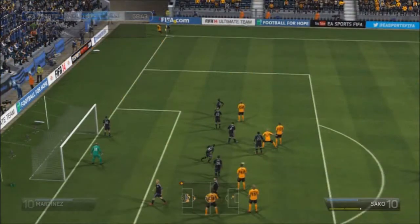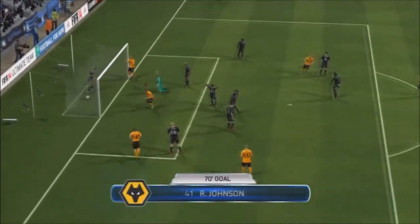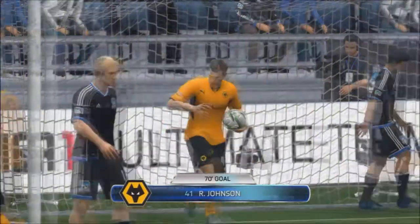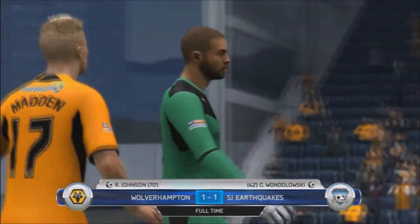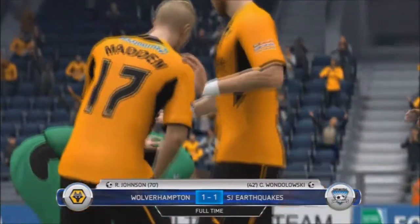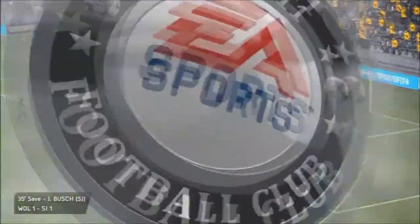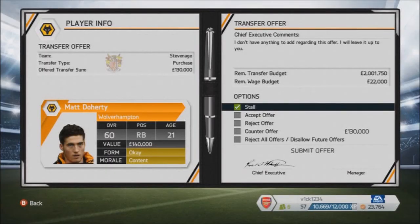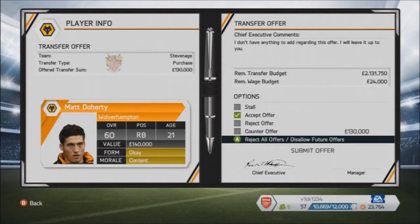We're getting into this game — the last friendly of the pre-season — and it is against San Jose Earthquakes. We come out as one-all drawers in this game. Still getting used to playing against a computer and all that stuff, but we dominated the game and could not quite put the ball in the back of the net.